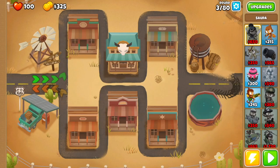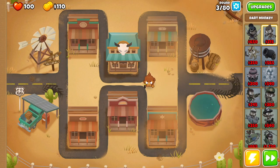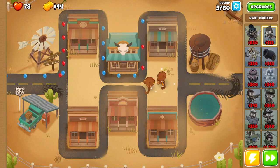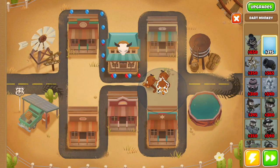Now the first few rounds are going to be a bit tough, but don't worry, we'll get it done. You want to drop your first dart monkey right over here and get started. You're going to lose a few lives — it's fine. We're going to get ourselves another dart monkey, this time right in the middle, and then drop a third one right over here.